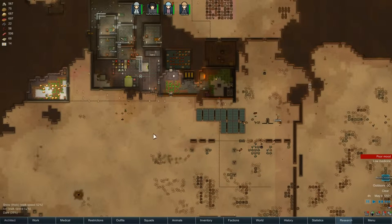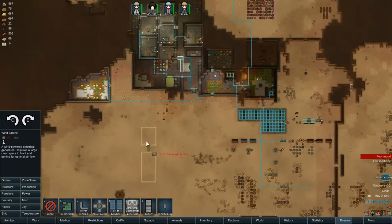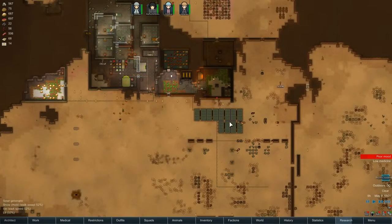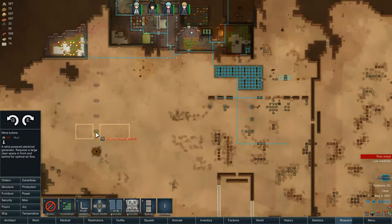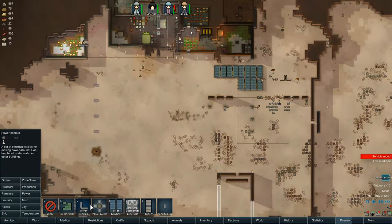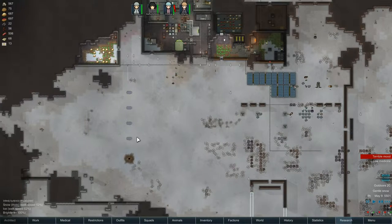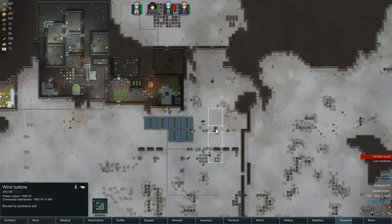We're going to need a new place for our wind turbines. Over here would be a good area. We could start building a wind turbine farm. Because we don't really have any raids up here, it's quite a nice area to build. Let's get three of them. Then we can start deconstructing our solar panels as well, because we don't really need those. They need to be connected up by a power conduit. No trees or anything grow here, so it should be fine. Love the way this one is blocked by a sandstone wall but still working!